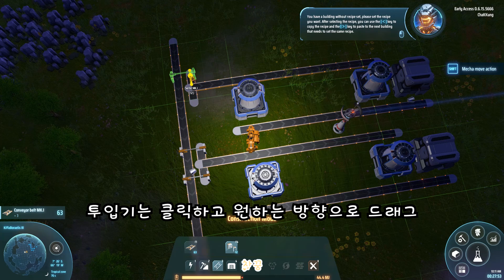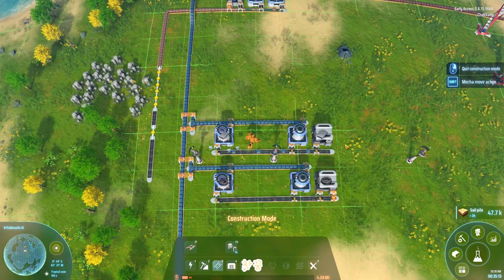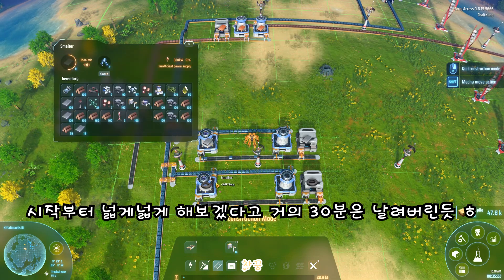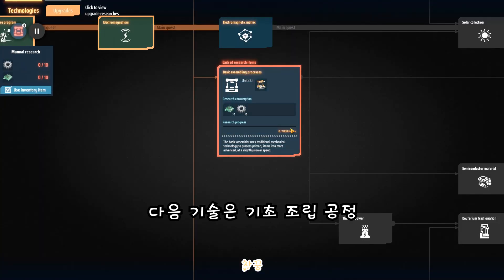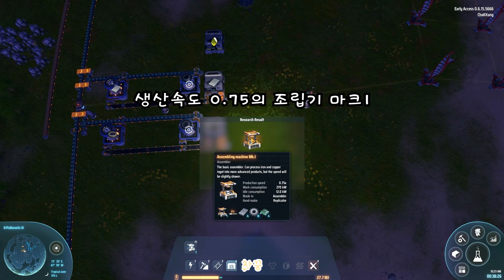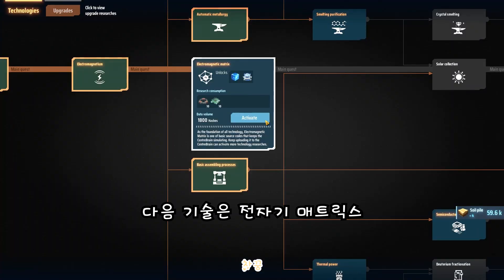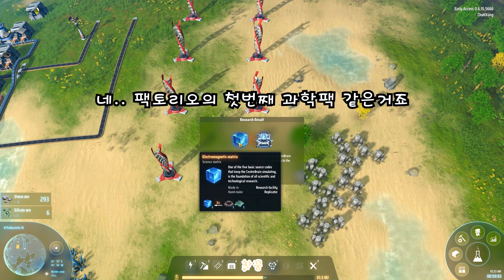Use the key to copy the recipe, and the greater-than key to place the next building that needs to be done.